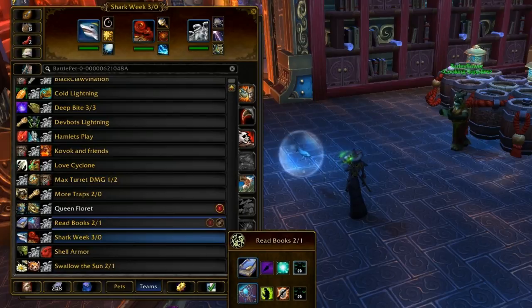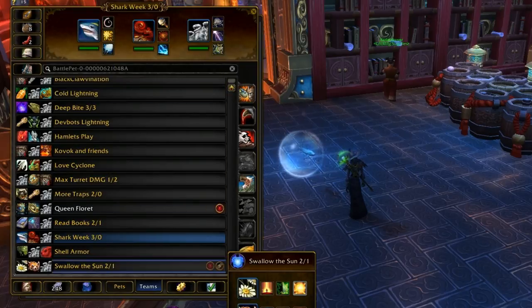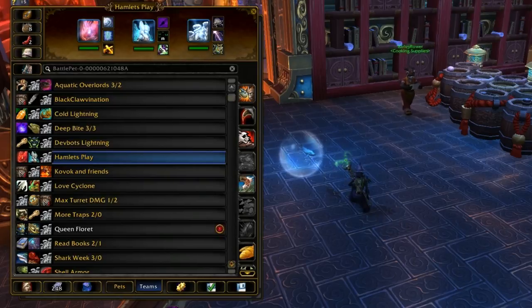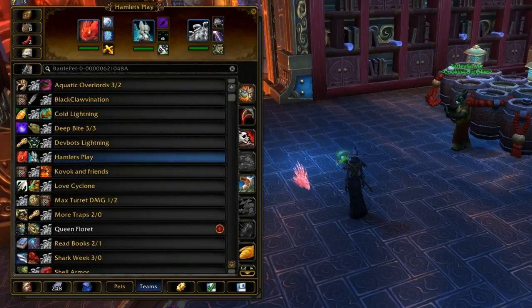Three and oh — must mean I went against a bunch of really bad pets, or this team was just really good. He's a really good pet though. Hamlet's Plays is probably the best team I have him in — it doesn't really take advantage of anything he does in particular, it just has two other really solid pets with him.